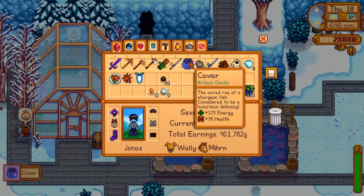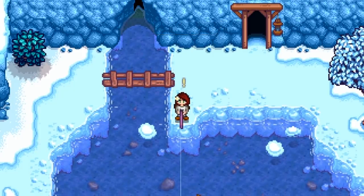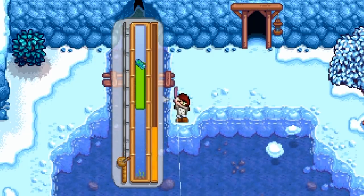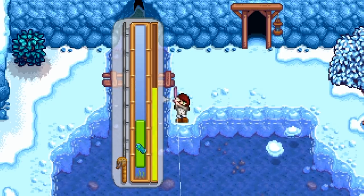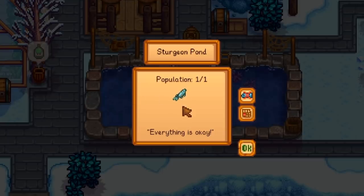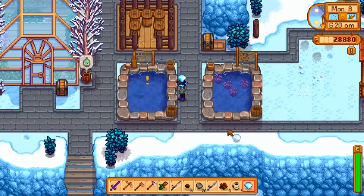Caviar in Stardew Valley can come from one fish, and that is the sturgeon. You can find sturgeon for sale every now and again from the traveling merchant, or there's even a chance that Willy will sell it on Wednesdays. Otherwise, to catch it, you'll need the season to be summer or winter and go fishing in the mountain lake. This fish was always one of the trickier ones to catch, but you only need one for the pond, as one is all that this breed can start out with. This is going to take some time and patience, as sturgeon is one of the fish that takes the longest to start producing roe. But soon enough your fish will demand... diamonds? Really? This better be worth it — and that was four days in.